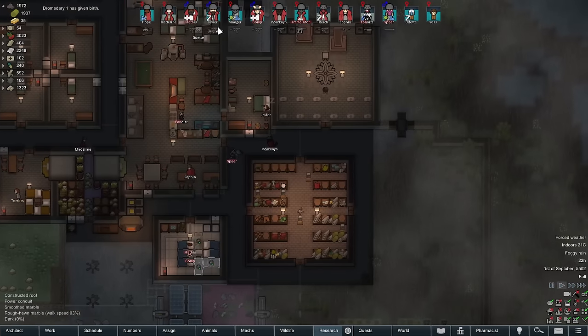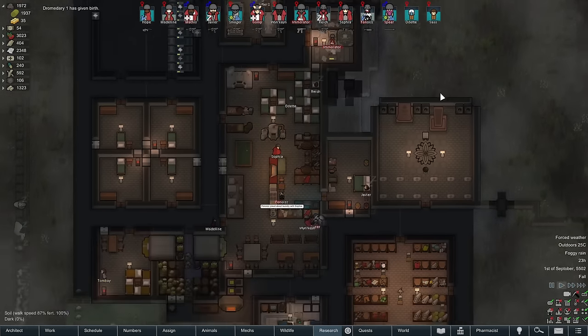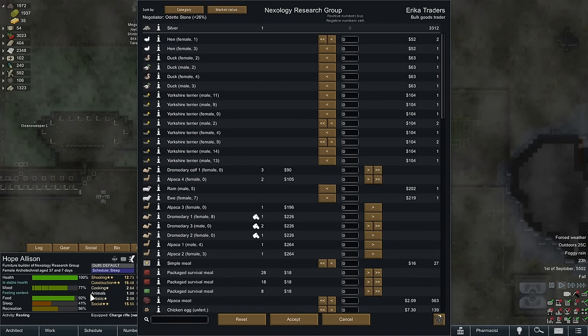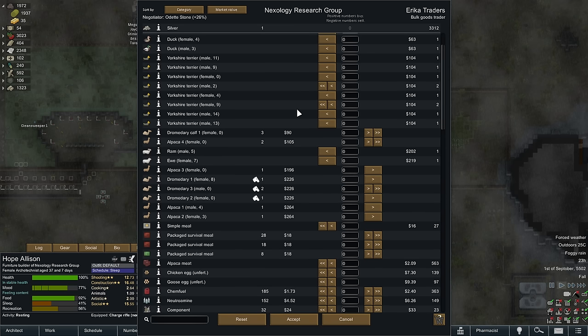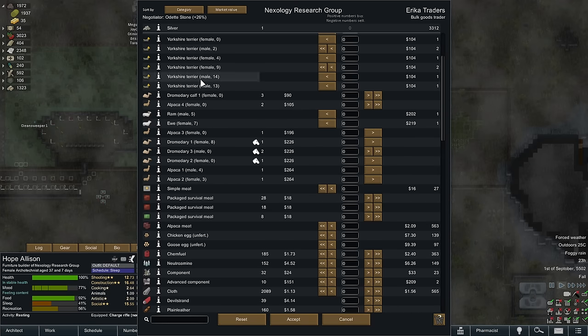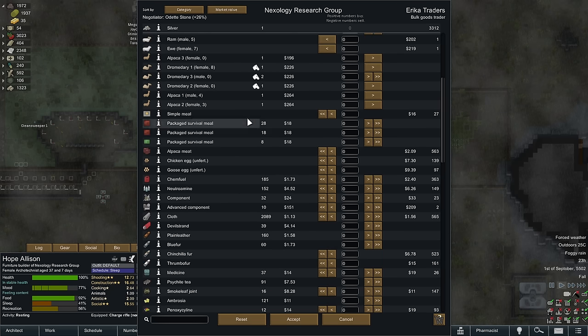Hello, bulk good trader. Oh, trade ship. That's nice. Odette, would you mind having a chitty chat with them? Thank you. Let's see what we got. We could sell some dromedaries and alpacas. That's an option. We don't have any silver stored right now. We do have a fair number of animals. We could sell off a few. So that's a possibility.